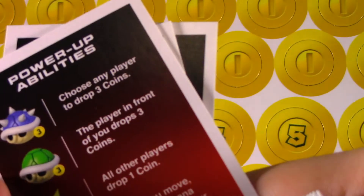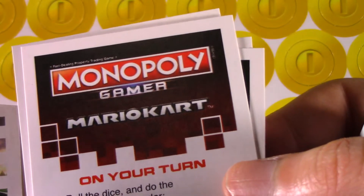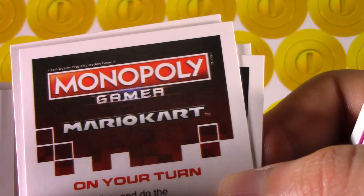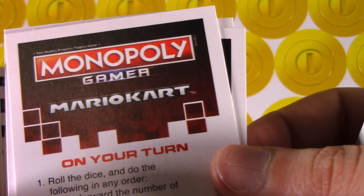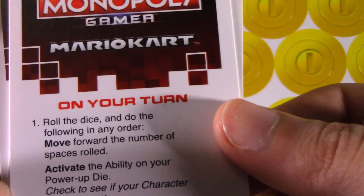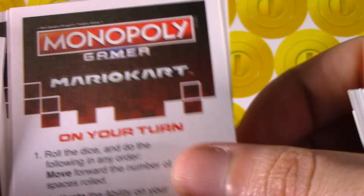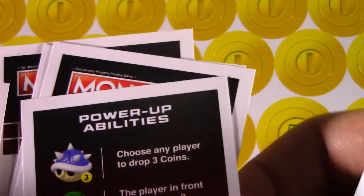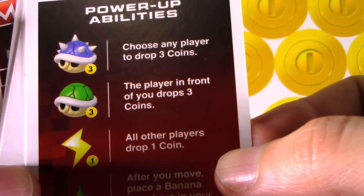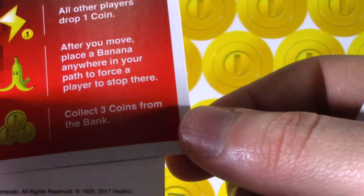Here are the general power-up abilities. Roll the dice and do the following in order: move forward the number of spaces, activate ability on your power-up dice, choose to see if your character gets a boost. If you land on or pass Gold, flip over the Grand Prix card at the end of your turn. Power-up abilities — choose any player to drop three coins. The blue one: the player in front of you drops three coins. All other players drop one coin. Place a banana anywhere in your path to force a player to stop there. Collect three coins.